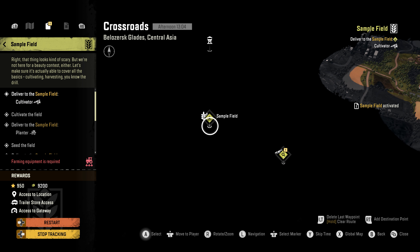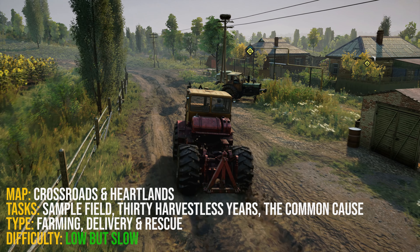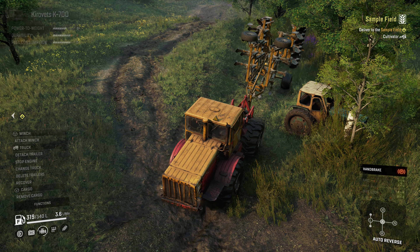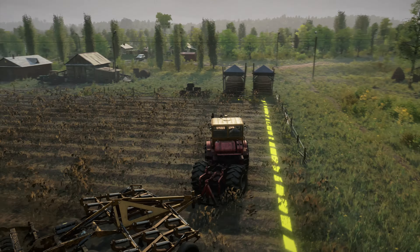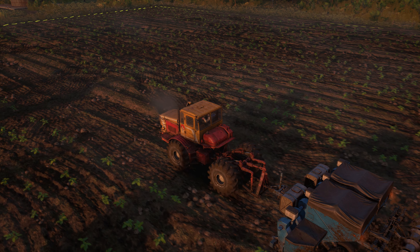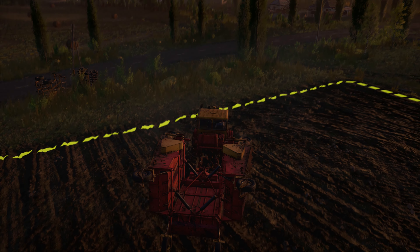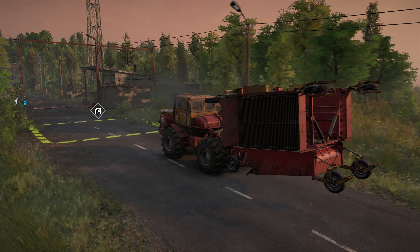First up, we need to unlock access to the Heartlands map. This is done by completing the Sample Fields contract in Harvest Corp — this will be the first time you get to farm. You need to first cultivate the field using the Cultivator, attach the one near the Sample Fields area to your K700, then drive round cultivating until the percent reaches 100. Now go get the Multi-Row Planter, also nearby, and drive round again until the seeds are sowed to 100 percent. Finally, get the nearby harvester, attach that, and harvest those potatoes until 100 percent is achieved. Leave all the farm equipment in one place so you can easily gather it for the next contract, and you can now buy more at the trailer store opened by completing Sample Fields.